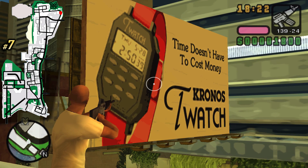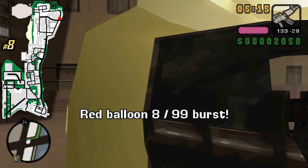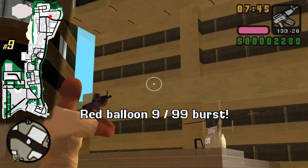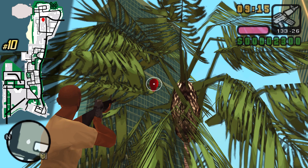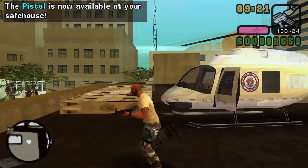I'm currently on the bridge leading to Prawn Island. There are no cars because I have not unlocked this place yet, so I can shoot it from the ground with no police attention. Right next to the hospital on a palm tree you can find the next balloon, and after 10 balloons a pistol is gonna spawn at your safe houses.